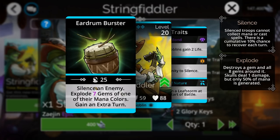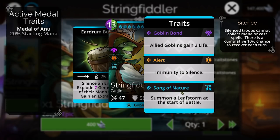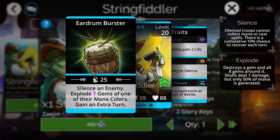This is going to be super annoying and busted. He also summons a Leaf Storm at the start of battle. Since the Thief class is what you'll probably be running if you're running a pure Goblin lineup, this dude on your team is just going to make your team get tons of mana.